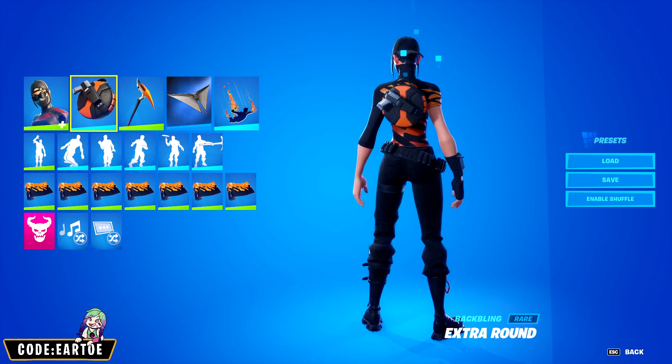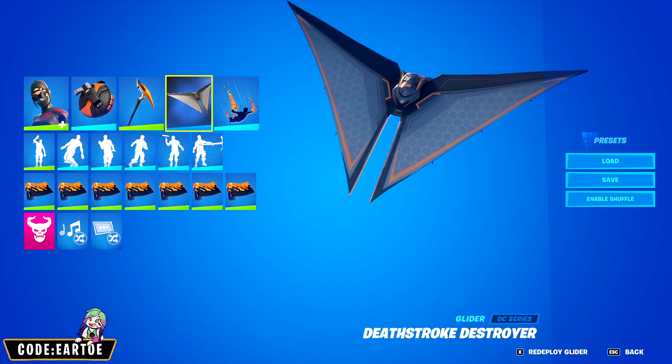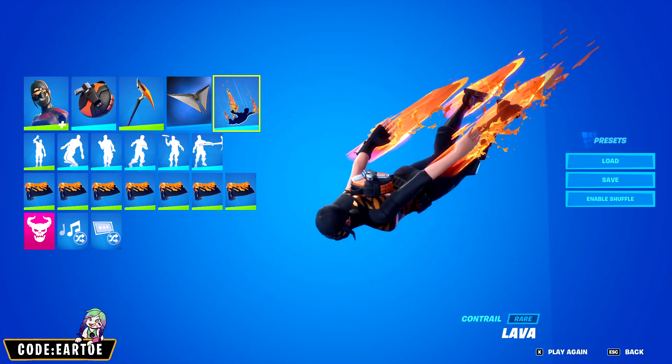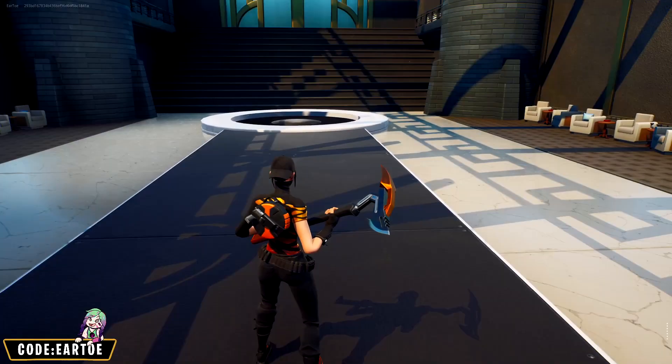Starting off we have Scarlet Commander. For the back bling I have Extra Round, for the pickaxe Danger and Terror, for the glider Deathstroke Destroyer, for the wrap Lava, and for the contrail Inferno. Let's see how this works in game.